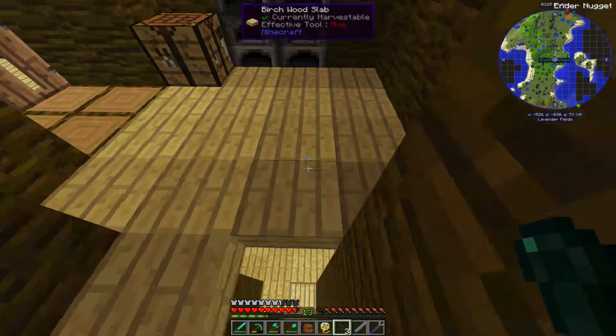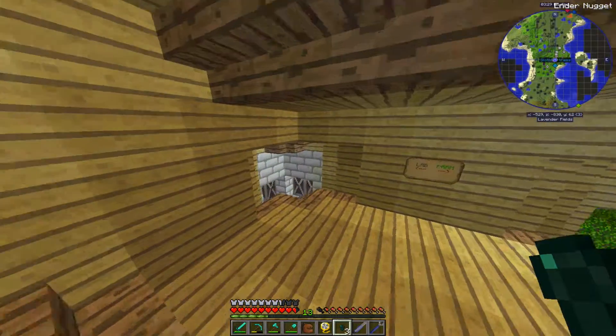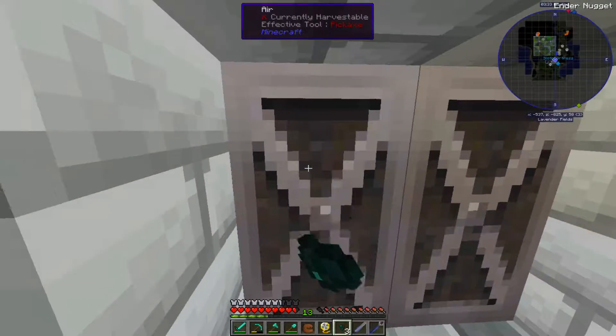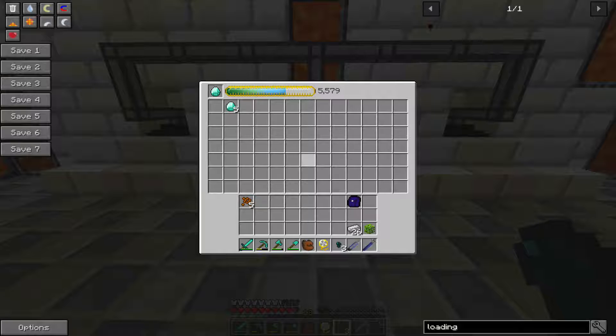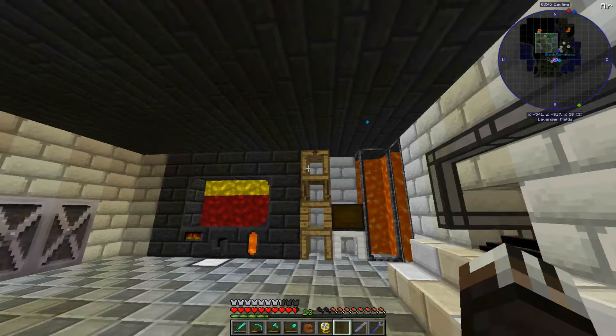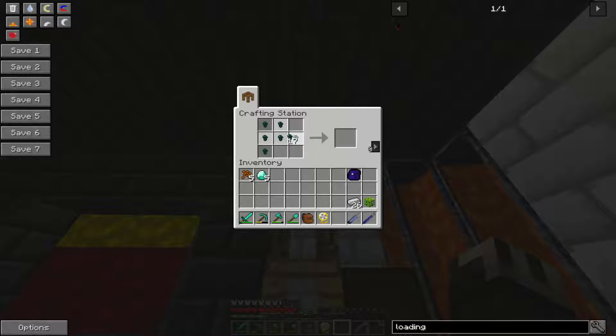It doesn't look like we have an enderpearl, but we do have endernuggets, which is a good thing. Because then we can just condense these and make ourselves an enderpearl — that's why I love the condenser. Because you can literally make anything; as long as you already made it once, you can make it again basically. So let's actually take out these diamonds — let's put the diamonds back in there. If we go to the crafting table and make ourselves this enderpearl.